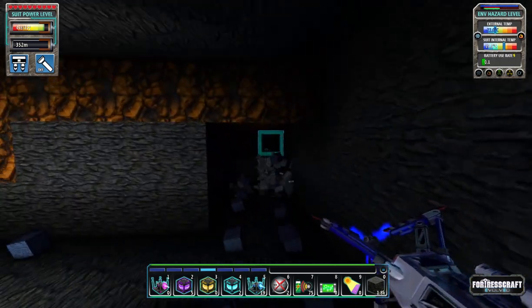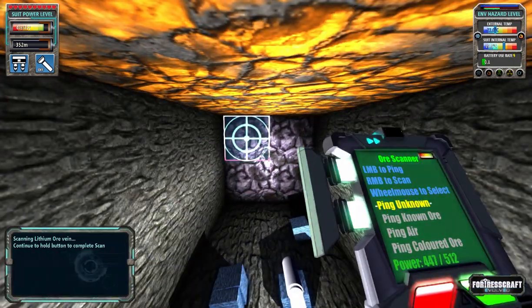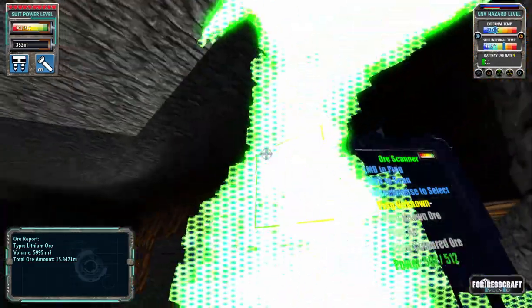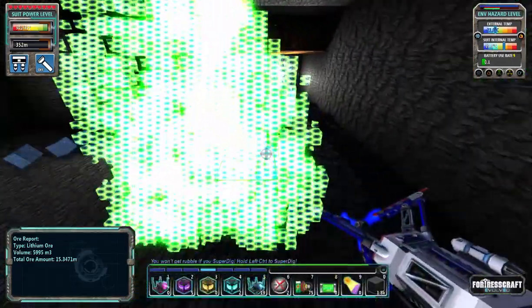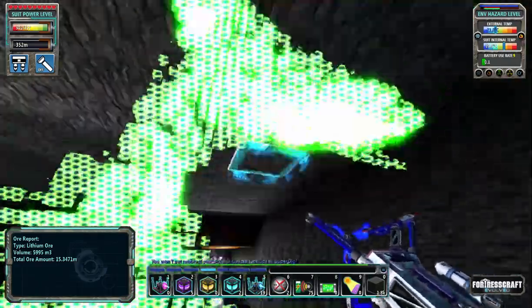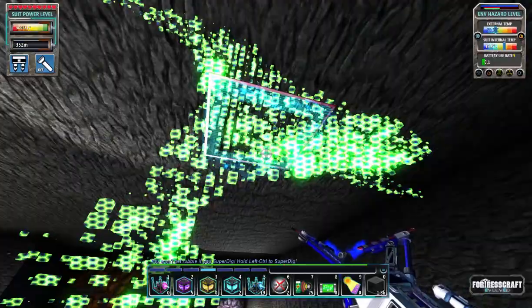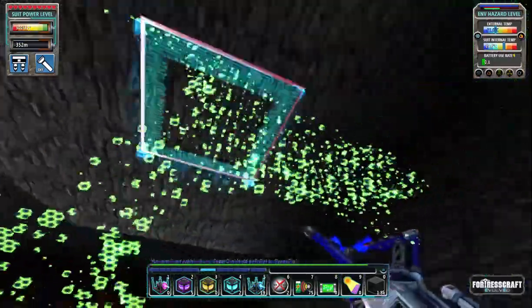First things first, I need to figure out where we are in relation to that other — oh, there's some more ore, there's some more lithium! 15 million lithium — look at the size of that vein! That's like a dragon head, look at that — that's my dragon head lithium vein. That was cool.